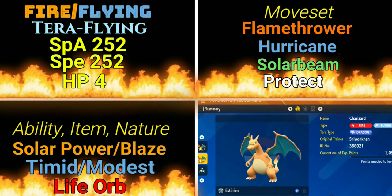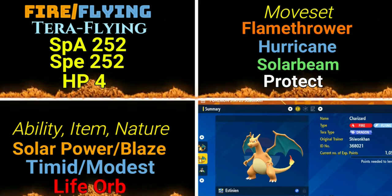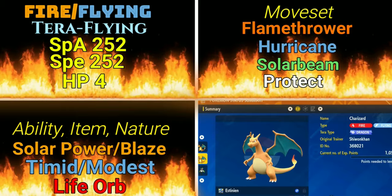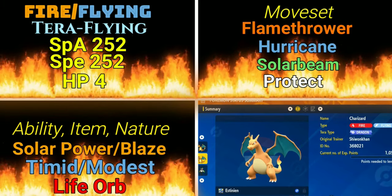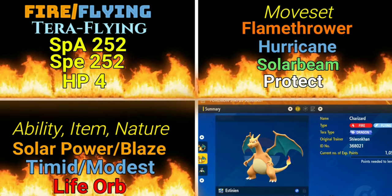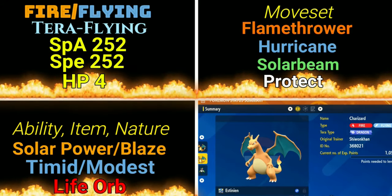The third set is going to be the fun set — I really like this set and I think it has a lot of possibility. Unfortunately I can't show you footage because I don't have enough Terra Shards to change its typing, but it is going to be Terra Flying Type, changing it to Mono Flying. The stats are going to be the same: Special Attack and Speed both at 252 EVs, and the other four into whatever you want — I put it into HP. In the moveset, we're going to go straight Flamethrower: consistent, easy damage.